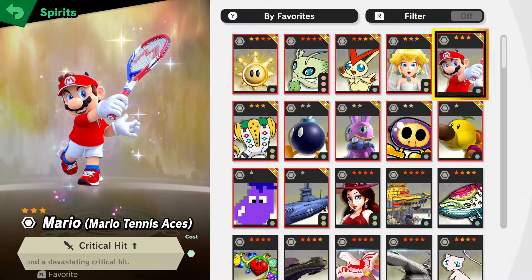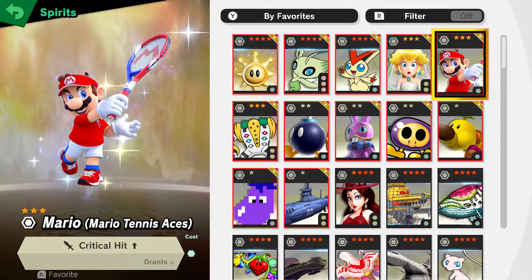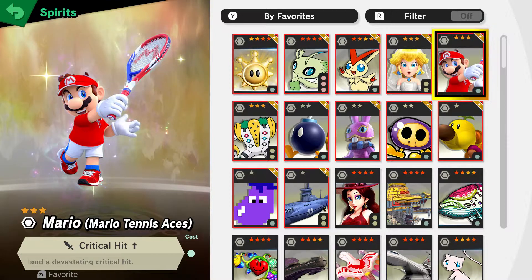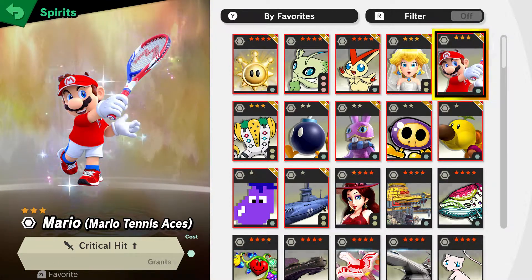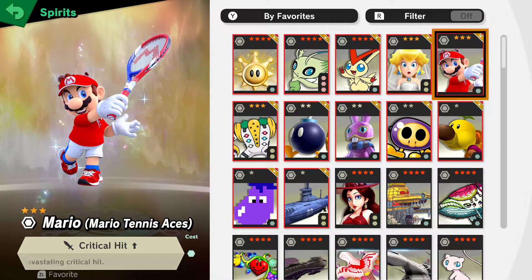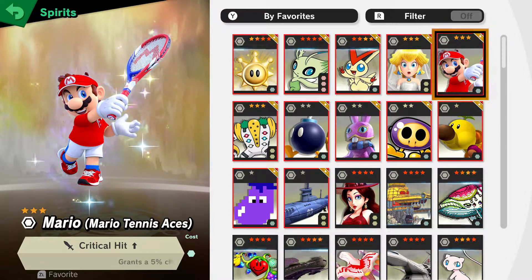Now you have Mario Tennis Aces Mario. This gives critical hit up, so basically sometimes when you land a smash attack there's a 5% chance you do a stronger attack than normal — pretty strong when you land it and it can kill opponents quickly. I would recommend using this spirit with heavies like King K. Rool, Bowser, King Dedede, or Ganon.